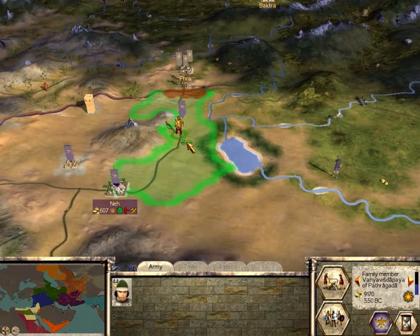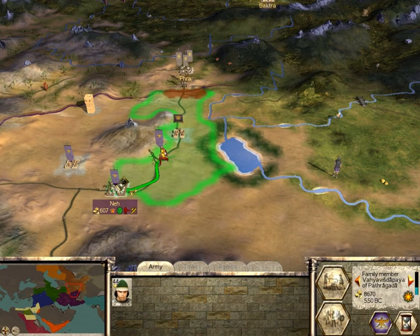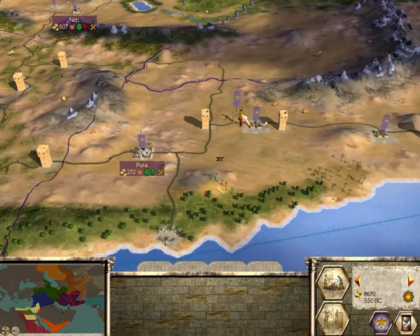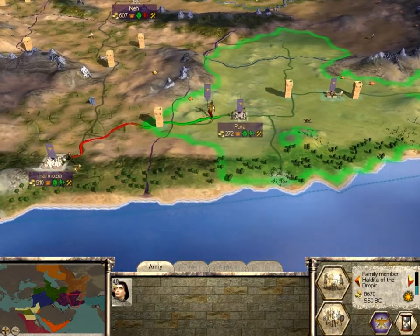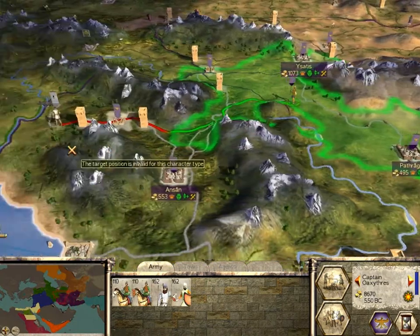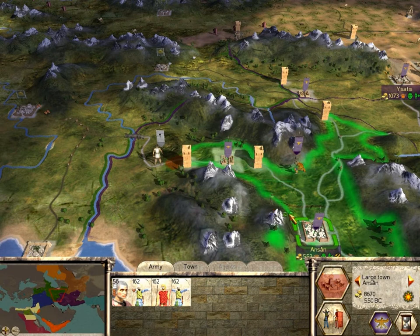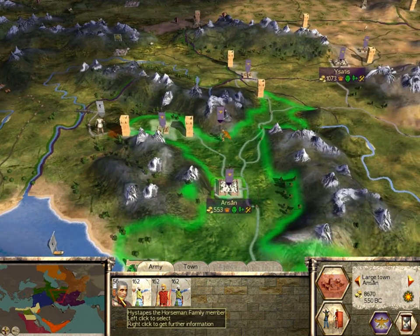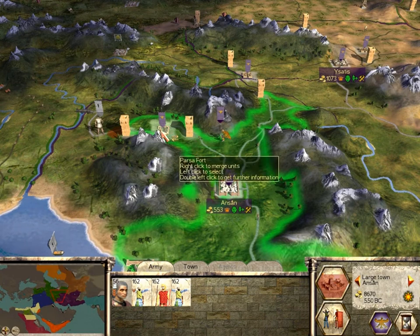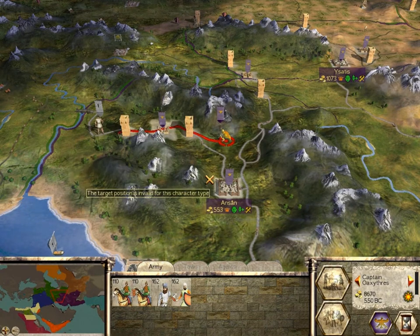Now I'm going to build my final fort here to guard against the Bactrians in case they decide to turn violent, and we'll garrison that as well. We'll send Hitilda closer back to Harmosia. We'll bring this army closer to this rebel scum. I won't be able to get all my guys there in time, but I'll get the stopes there. We're going to take out this garrison and move it towards this fort first — that way ensures I can attack them next turn.